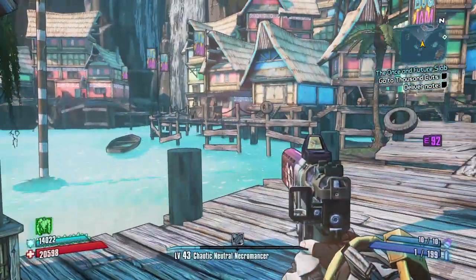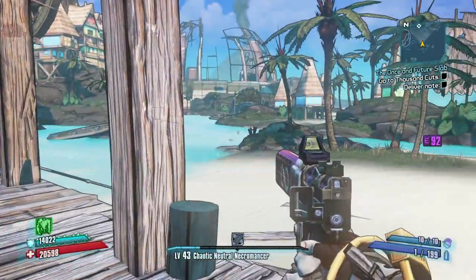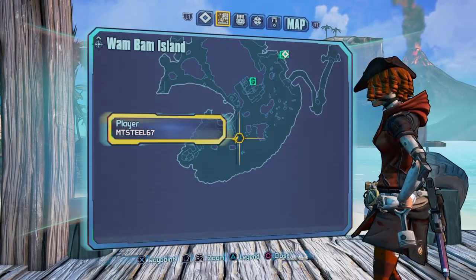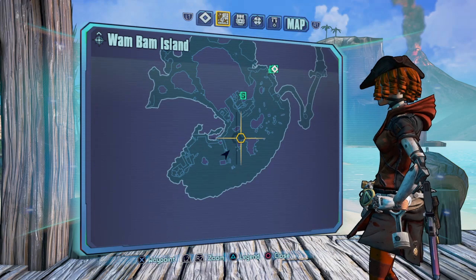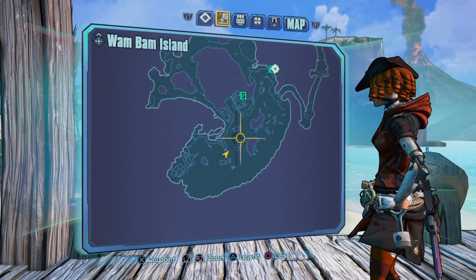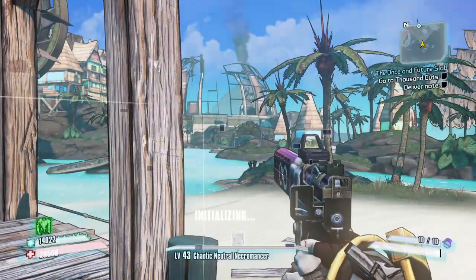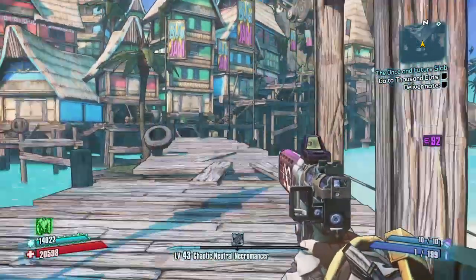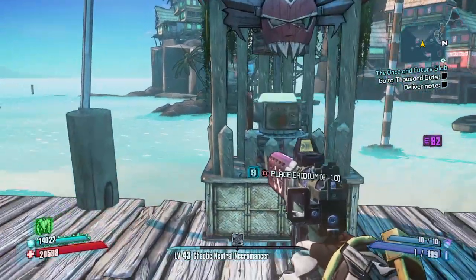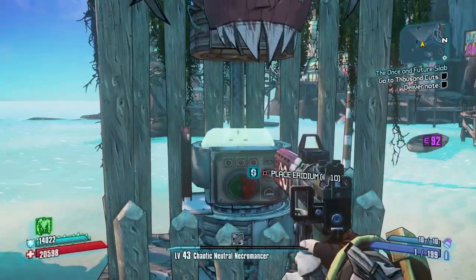This is Wham Bam Islands, a very short DLC. There are three green pots — I've already done two of them. I've got the syringe, and it costs 10 iridium.